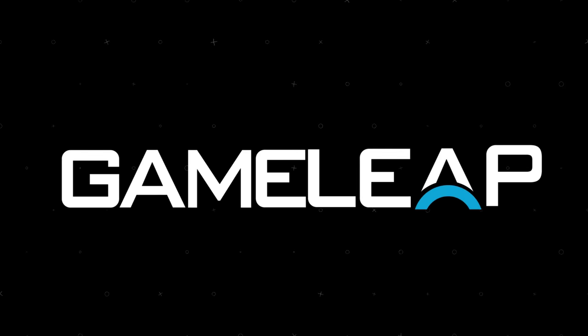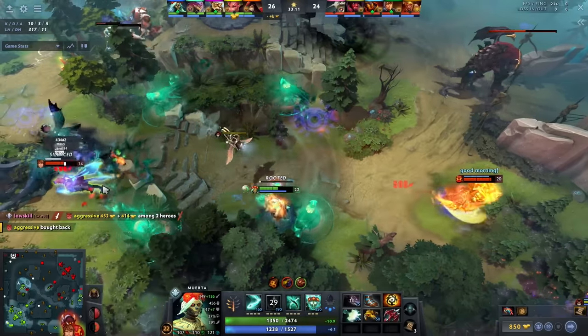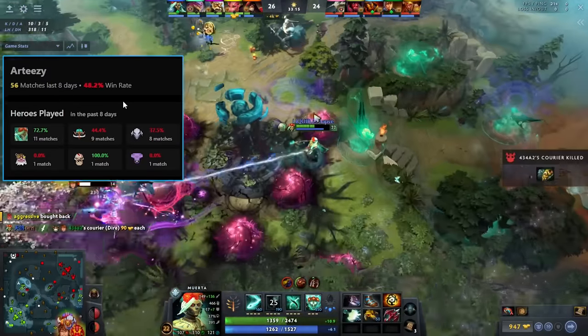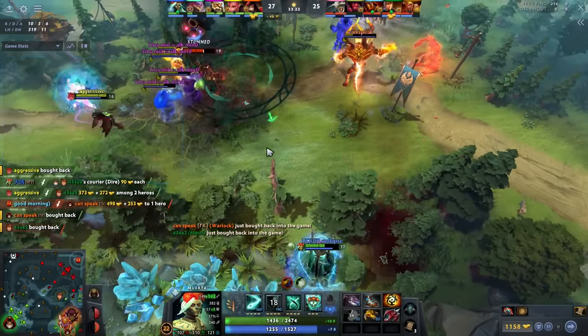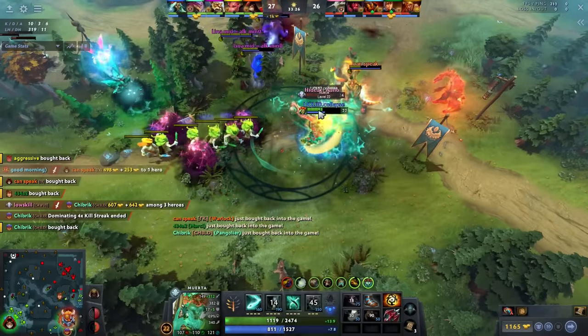Hey, what is up guys, it's your boy Speed here and today we're gonna be looking at Arteezy's Muerto. What's interesting is that I was looking at his Dota Pro Tracker — his win rate isn't that great, it's 48.2%, which is fine, whatever. But his Muerto win rate is 72.7% out of 11 matches. This guy is dominating on this hero. They were first picking it in the recent Dream League, so I want to see what's up.